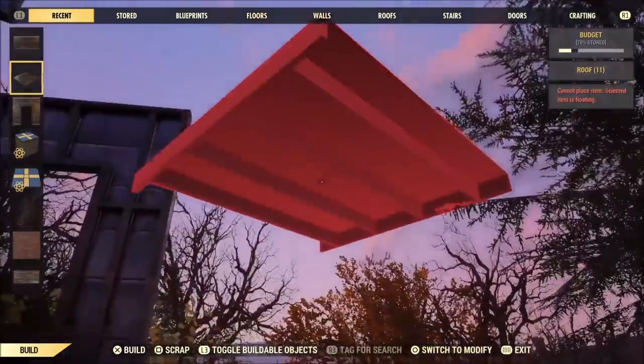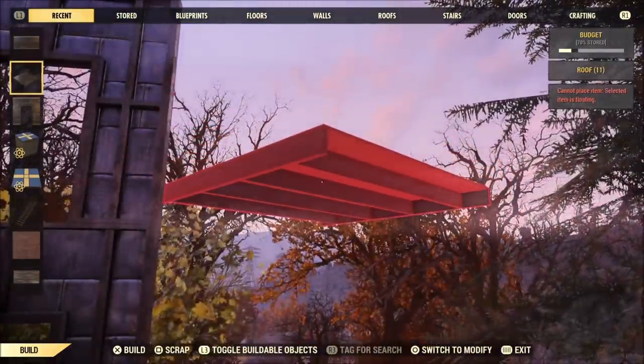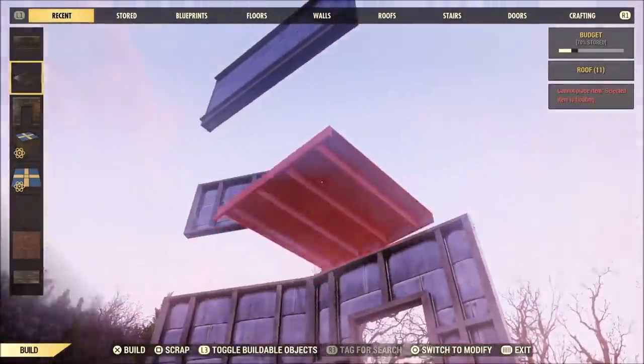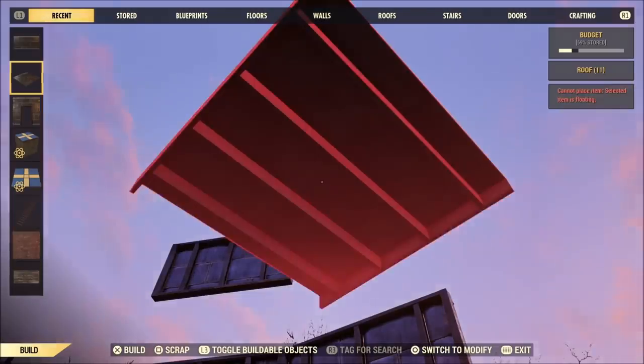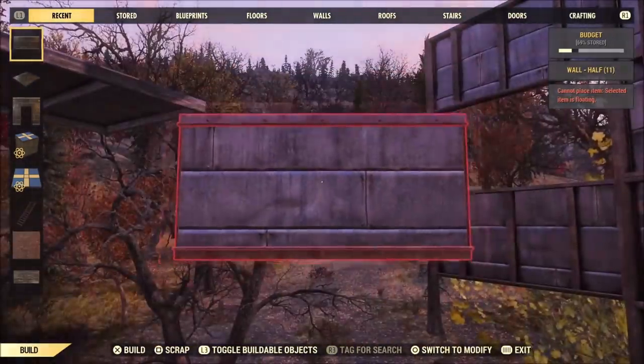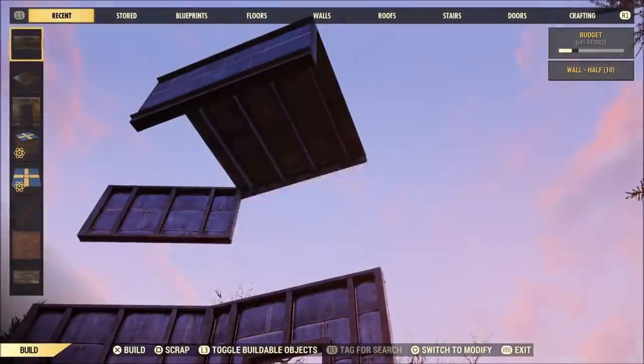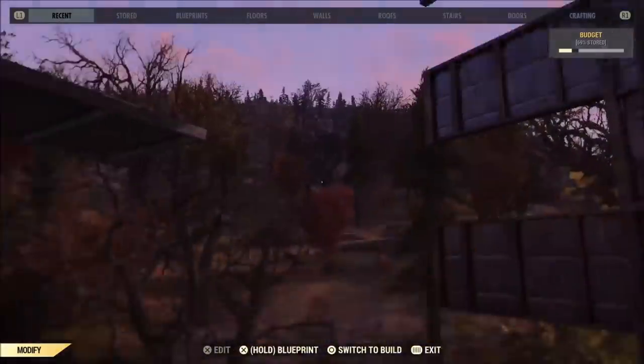If there was no foundation down there, I would not be able to get rid of that doorway. Now I'm going to take this roof, place it back on the half wall, go get another half wall, and place it back just like that.